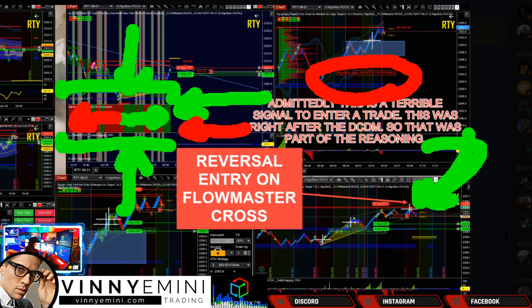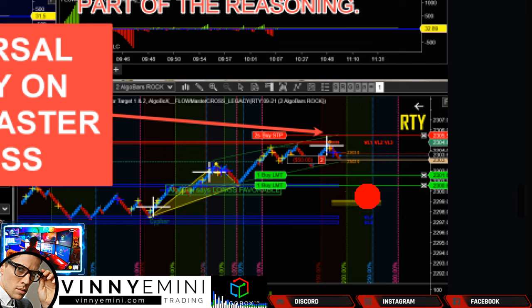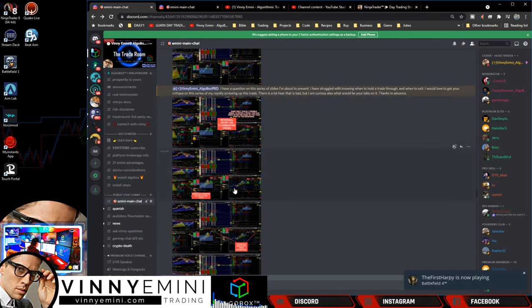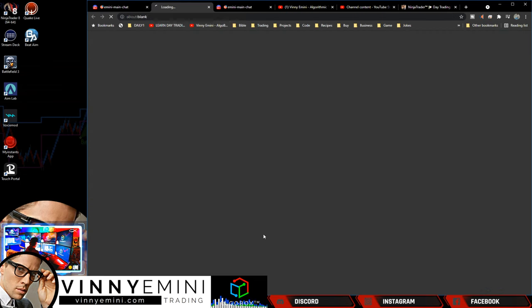It's a mixed bag on this play, but hey, sometimes it's worth a shot — put your stop in the right location, don't go huge on it, and know where your targets are. On this one he should be looking for target one only. I can already see the problem: he's leaving target one and two out there. As soon as he gets into a trade he knows is a little bit suspect, he should already be thinking about squeezing that other target up into target one.